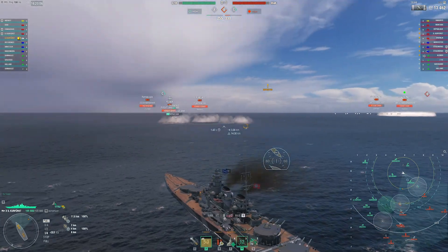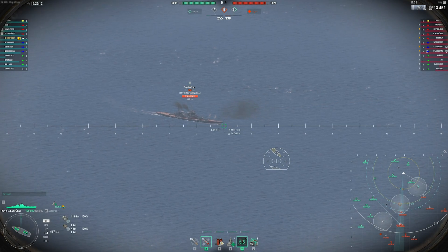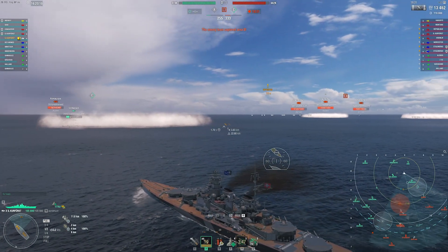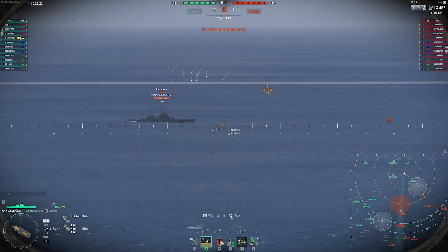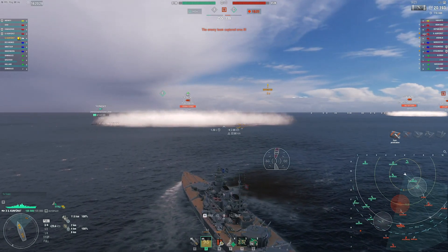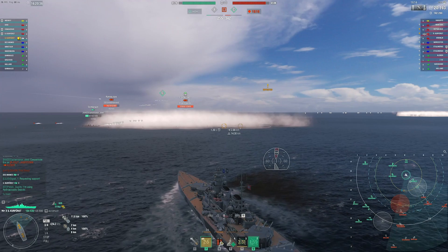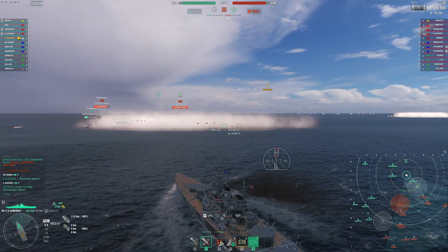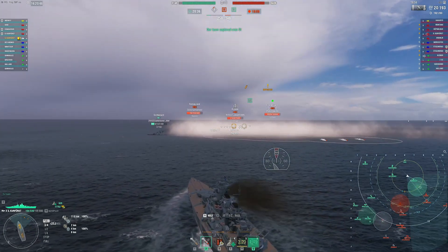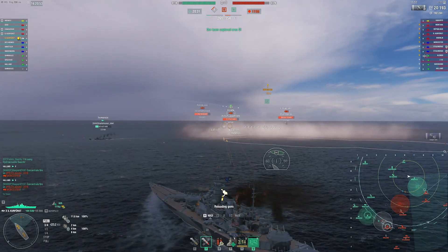Kurfürst isn't bad on this map, though it struggles a bit. I'm running a secondary build with 11.7 kilometers range, and you might think that's horrible on this map, but it's actually better than most maps. Because of those islands — the islands stop you from pushing in. They don't actually help you push in most of the time, unless they're tall enough that cruisers can't spam over them, but most islands aren't that tall. So I'd rather have no islands than have little islands when I'm playing a brawling battleship. We get to push in here to C relatively uncontested, and it's hard for them to spam me with HE without me being able to shoot back.